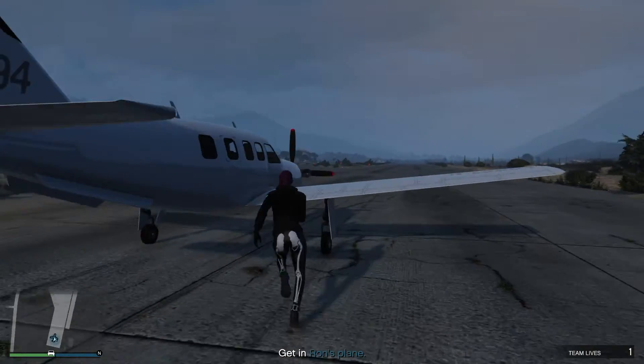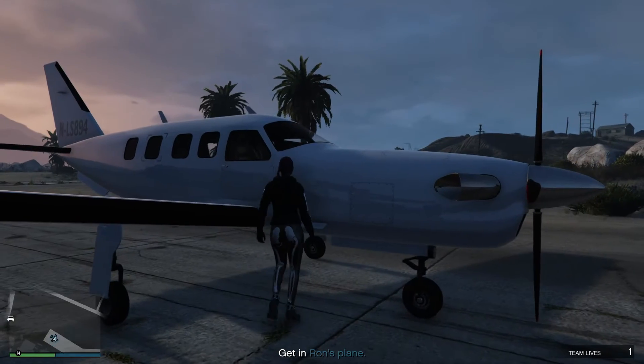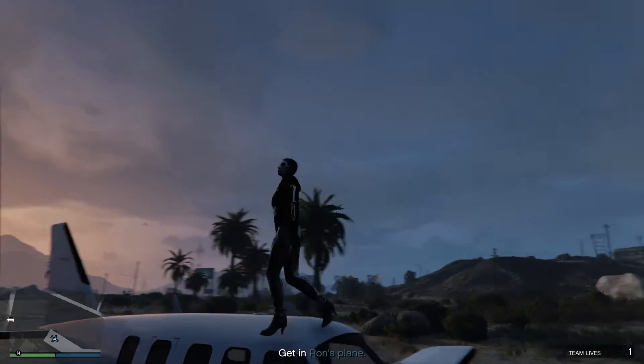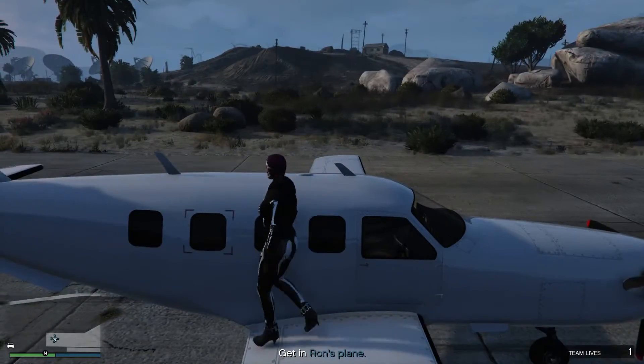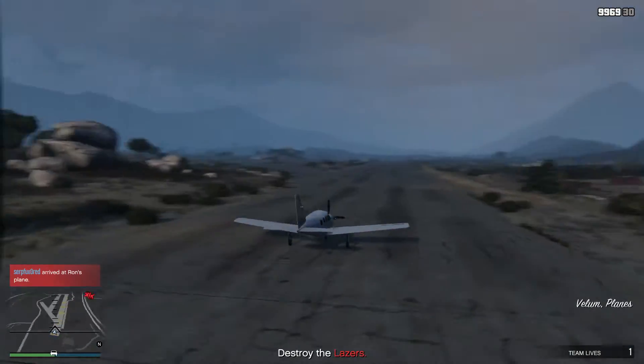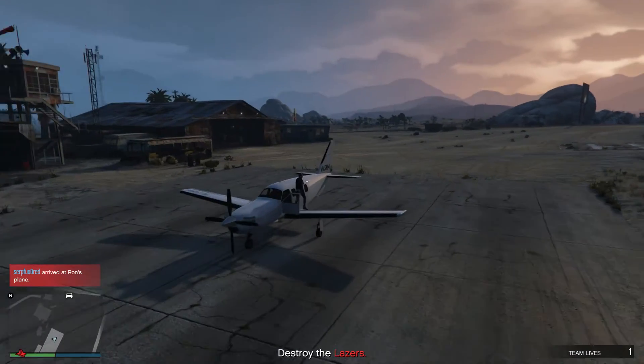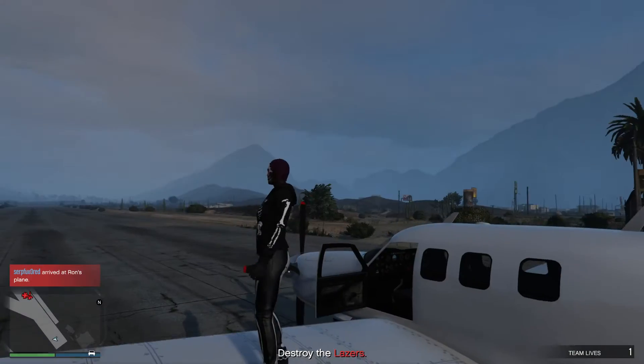There are two things about this plane. One, if this plane gets destroyed, the mission's over - kaput, done, failed, you lose. Number two, you don't actually need it. Once you've gotten into it, it triggers the mission. You don't have to use it.